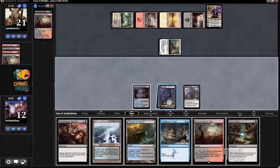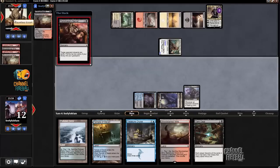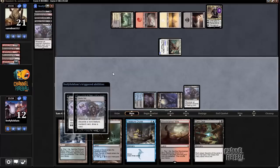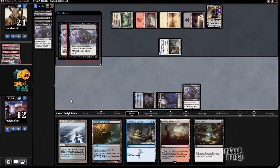Dark Deal is not really in my interest — I don't want to give the opponent a card. I want the opponent to have zero cards. The opponent discarded a Lightning Strike and a land, so I get to draw a card.